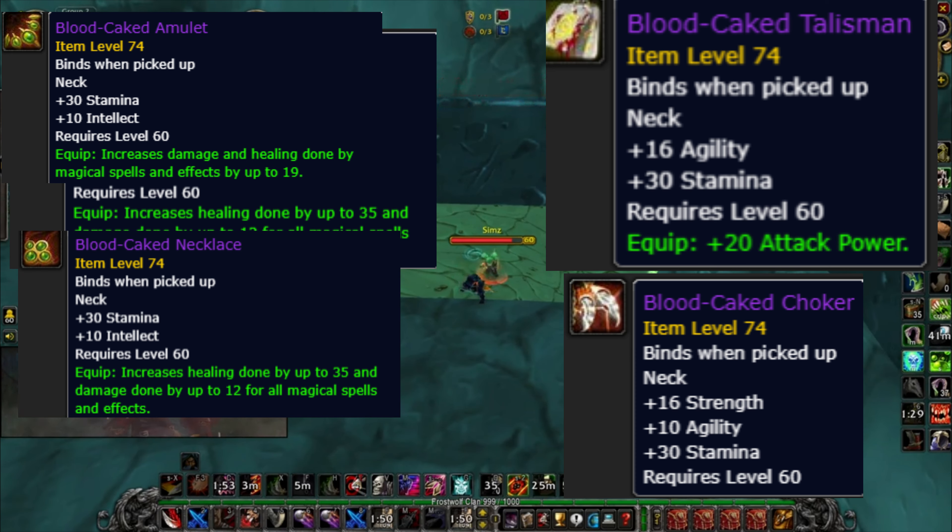New re-itemized professions gear that you can now craft — there are some significant differences compared to classic, but nothing too crazy or creative. In my personal opinion, it seems like Blizzard gave up on Season of Discovery; they don't seem to want to be creative at all, just adding the same old thing over and over again, which is why Phase 6 is slightly disappointing.